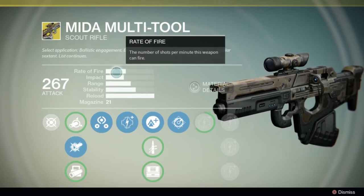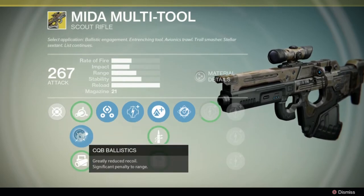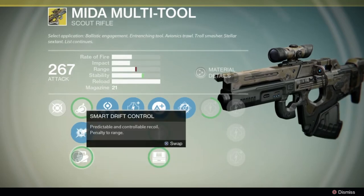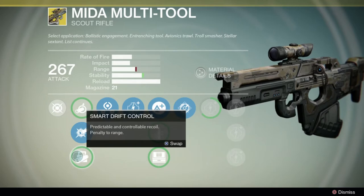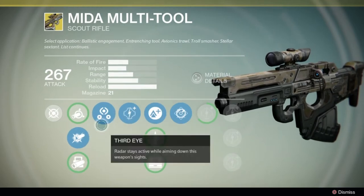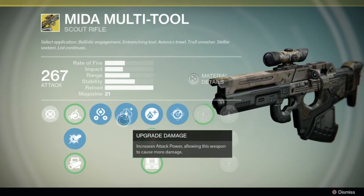Getting into the first tier of upgrades, we have soft ballistics — less recoil, penalty to impact. CQB ballistics — greatly reduced recoil, significant penalty to range. And smart drift control — predictable and controllable recoil, penalty to range. Then we have Third Eye: radar stays active while aiming down this weapon's sights. Then we have a damage upgrade.